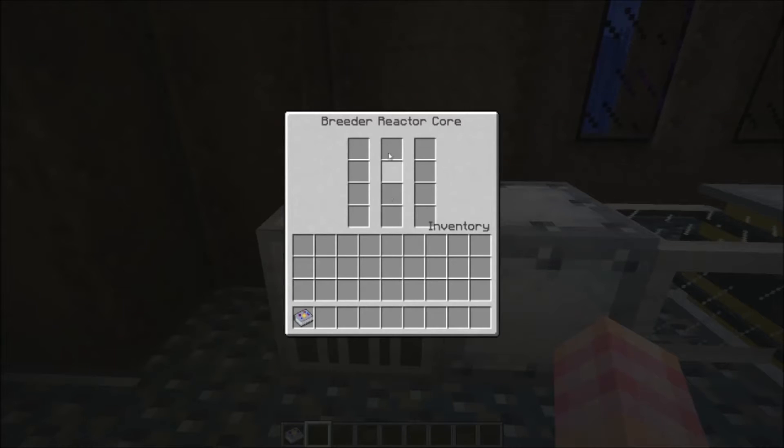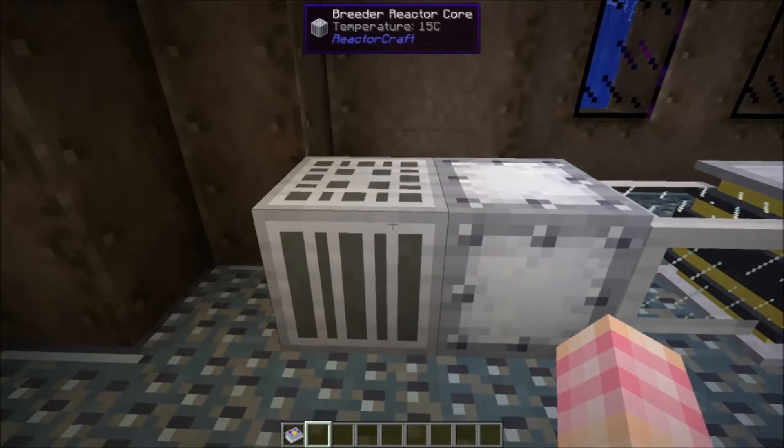The breeder reactor core has the same exact GUI as the regular fuel core. Breeder reactor fuel goes in here, and nuclear waste comes out from here — I assume it produces nuclear waste, otherwise why would the slots be there? I haven't actually fired one of these up yet, but you will fill it with breeder reactor fuel and it'll heat up.